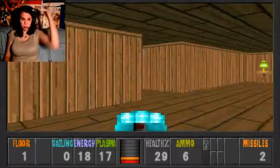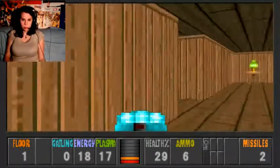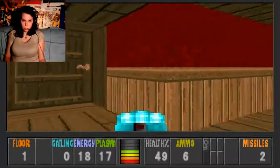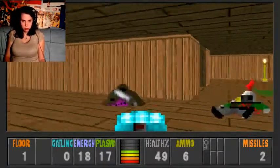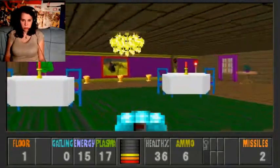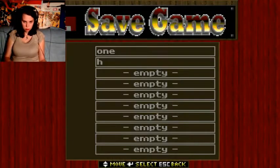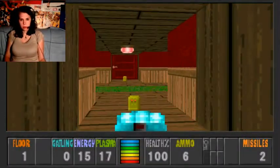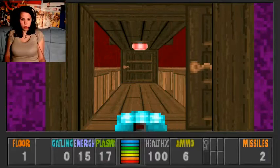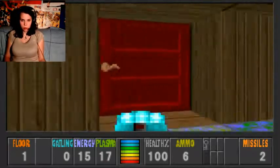Some areas of the levels trigger enemies in other parts, so you don't necessarily notice when enemies are coming at you. I just don't have the memory to memorize all this. One more thing about this game: you should check all the walls. Really keep checking the walls for secrets — lots of secrets are necessary to progress through the game.